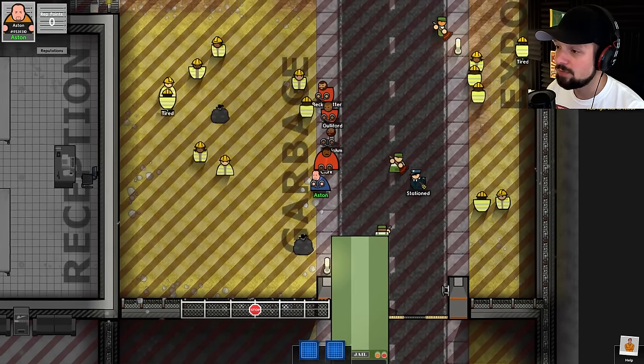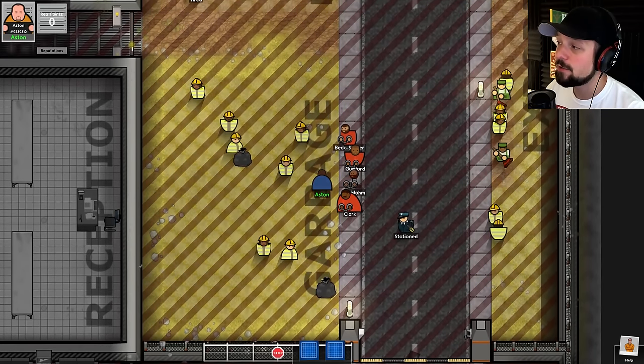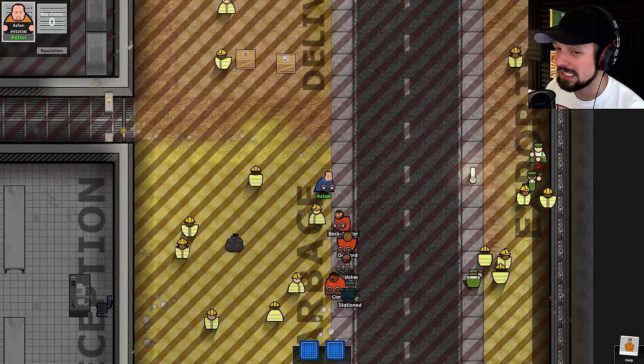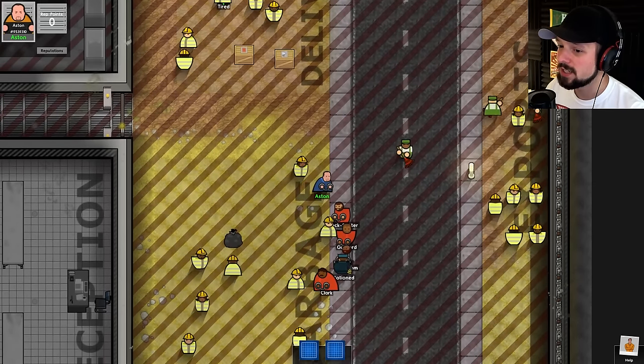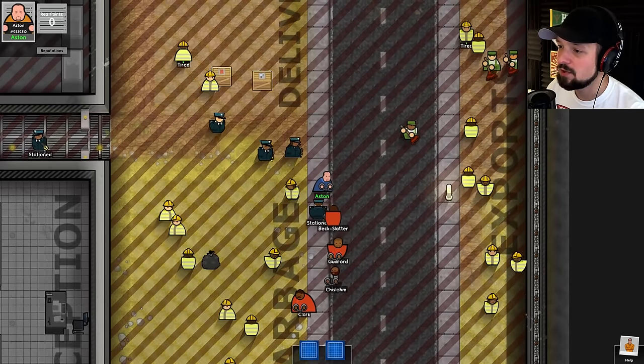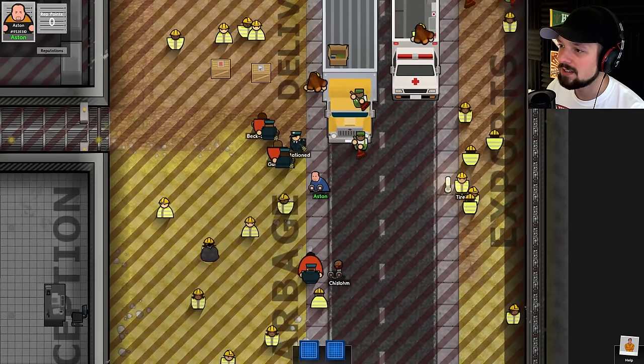Hold right-click to recruit — I can't recruit anyone because I don't have any reputation points. Now we're waiting for my guards to bring us into the prison. From what I remember, my guards are severely overworked. They have to bring us into the reception. There they already are — and they're all decked out with tasers. This is going to be fun.